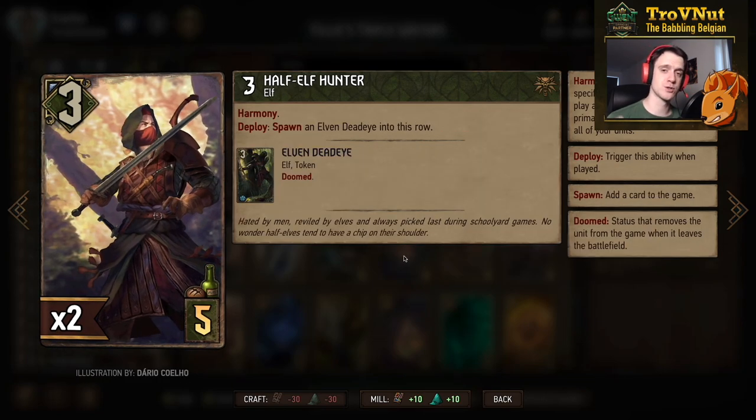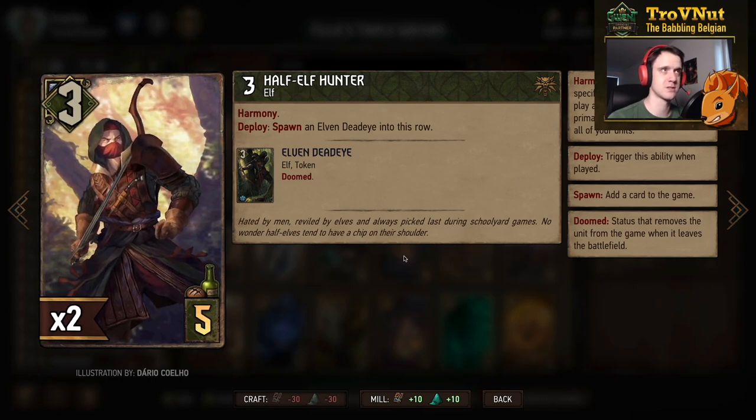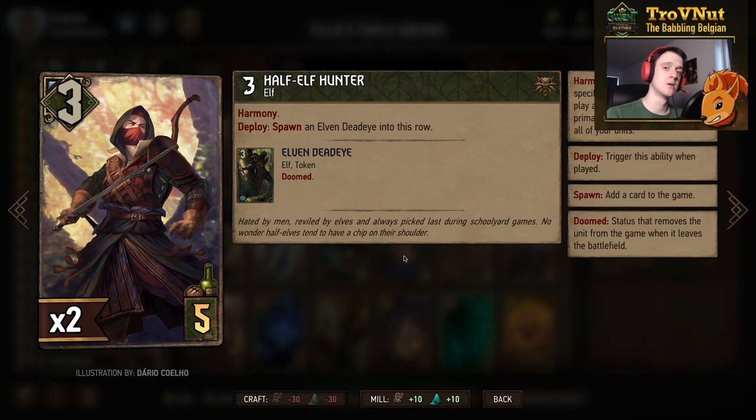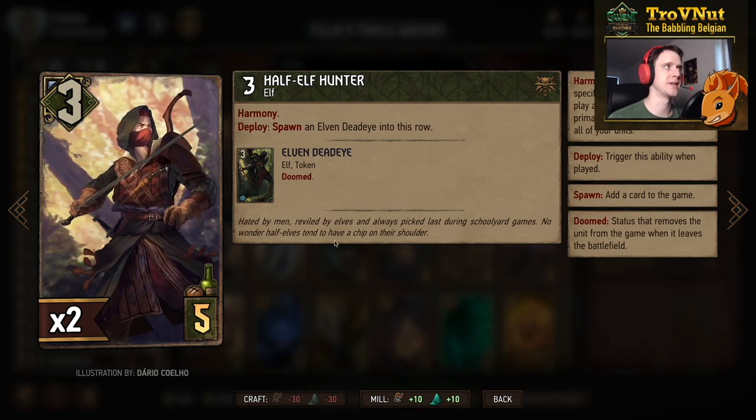The Half-Elf Hunter also starts at three power, has harmony, and on deploy spawns an Elven Dead Eye in its row. So he starts at six points in total but also functions as a harmony engine.